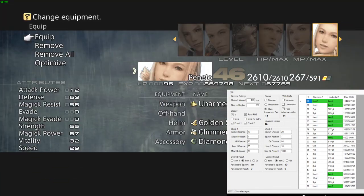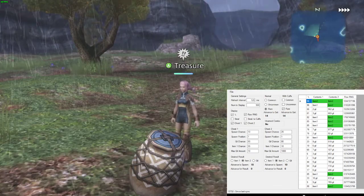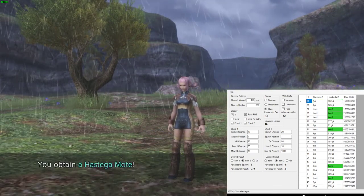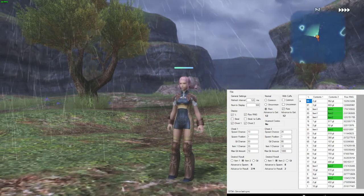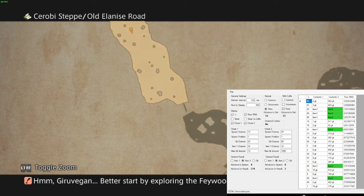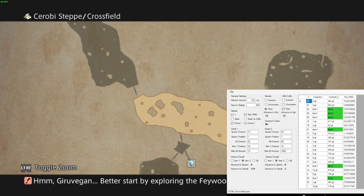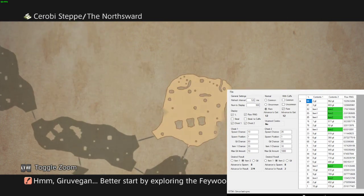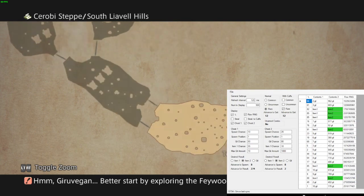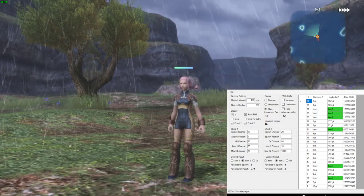Always remember to equip the Diamond Amulet. We got a Hastega — so I think my assumption is kind of correct: all the chests on this map are going to be consumables, the previous ones were ammo, so probably the others are weapons and armor. There are still a couple of maps to check out, but that's the basics of the tutorial.